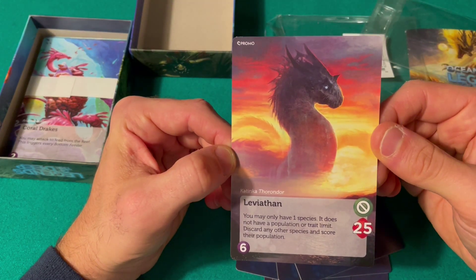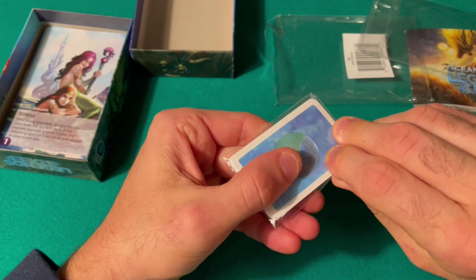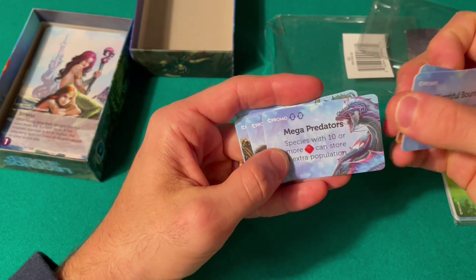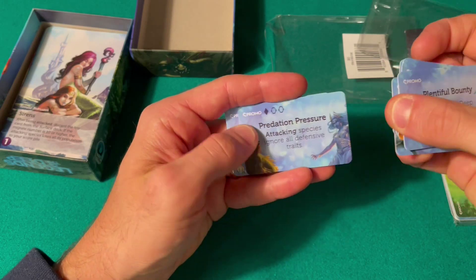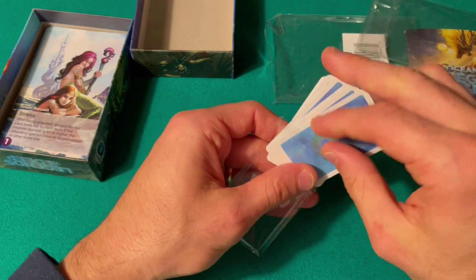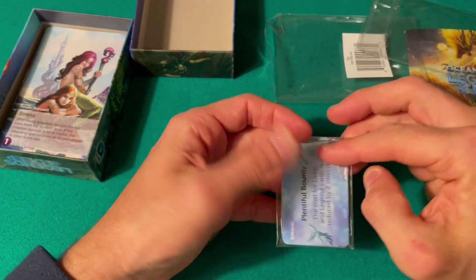That's a cool promo card. Then we have some promo cards — these are events that happen during the game when you empty some things with the fish. Make a predator species with ten or more. These are definitely related to this expansion and I don't recognize any of these symbols — I need to read the rules. I hope it's easy to add to the game. I like expansions where you put them in and introduce new people and at the end say 'oh by the way, you were playing with the expansion.'